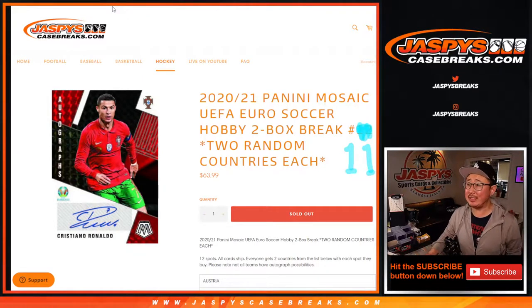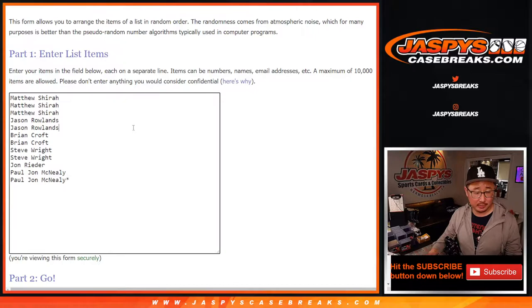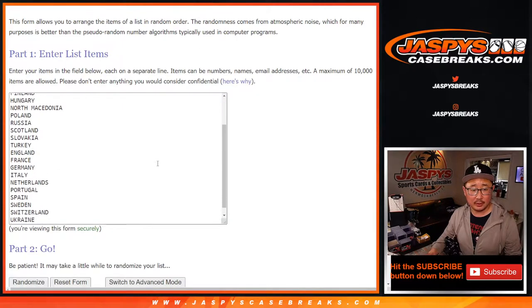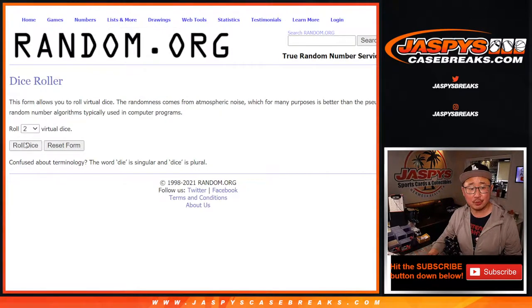Hi everyone, Joe for JaspiesCaseBreaks.com coming at you with 2020-2021 Panini Mosaic UEFA Euro Soccer, two box random country break number 11. One spot gets you two in this two box break, so let's double you up. Big thanks everybody here for making this happen. There's all the teams right there. Let's roll it, let's randomize it.